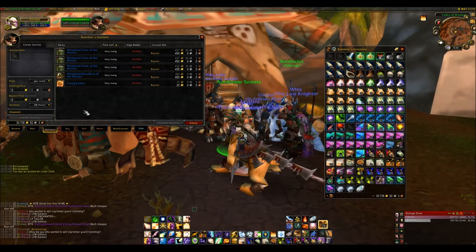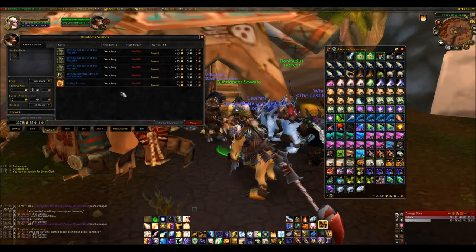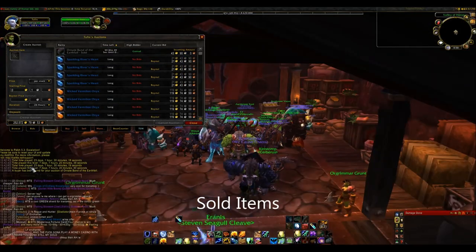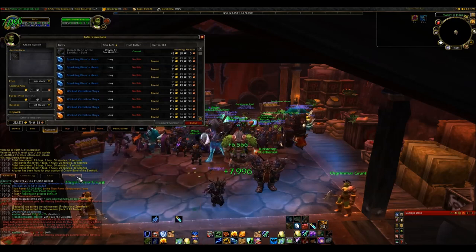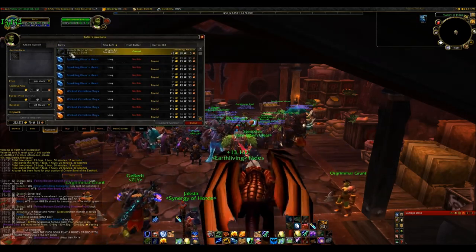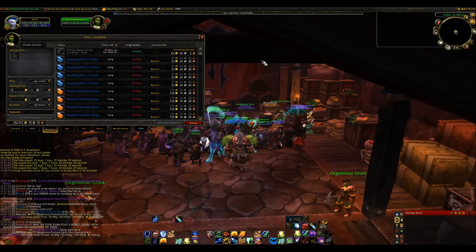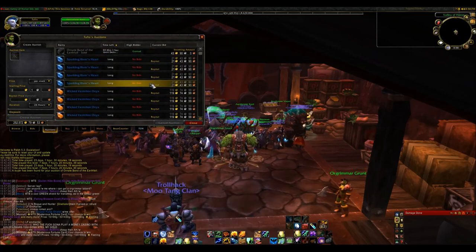I'm going to list that and it's now up here with my other auctions. If this sells, it will show me how long until it arrives in my mailbox. When you sell an item successfully you will get a message — a buyer has been found for whatever the item is, usually displayed in your general tab. It actually takes an hour for the gold to arrive in your mailbox after the item is sold to the player instantly. So you have to wait, but your gold will come to you eventually.